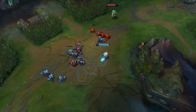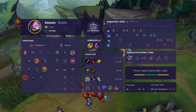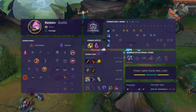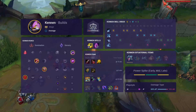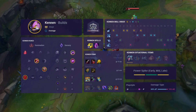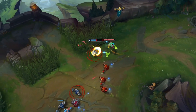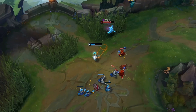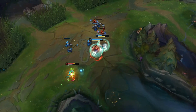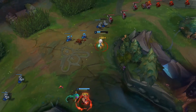Kennen got a nerf on the current patch reducing his Q damage and AP ratio, but ultimately this doesn't slow him down too much. Often in lane your opponent will just play behind the minion wave to avoid frequently connecting with your Q anyway. The main focus for Kennen is farming up for your first item and looking to join teamfights. Your ult is incredibly effective at dictating fights, particularly if you're able to find flanks or have your flash available. Each item you pick up is a big spike — Rocketbelt gives you magic penetration and an active for damage and mobility, Zhonya's allows you to survive when ulting, and Void Staff's penetration really bolsters your damage.